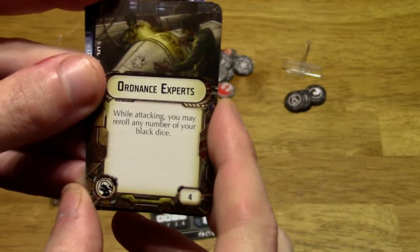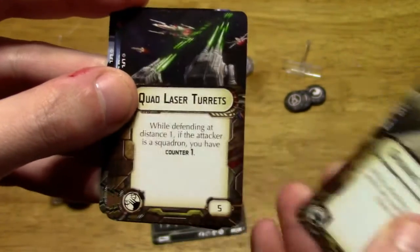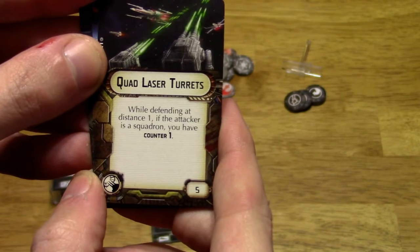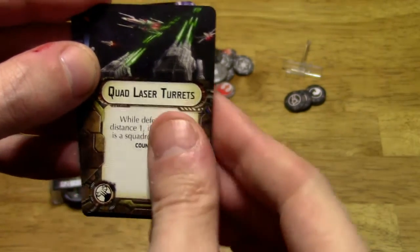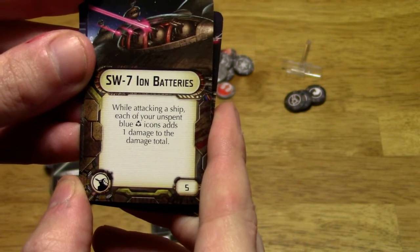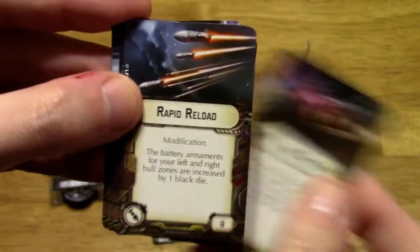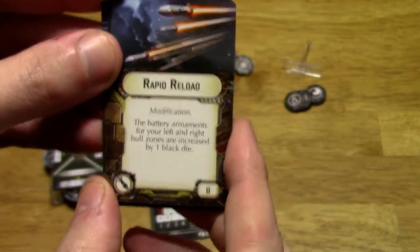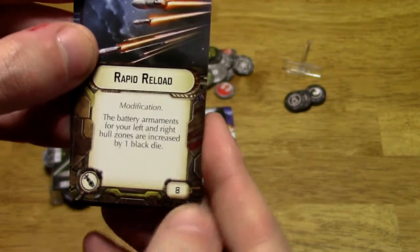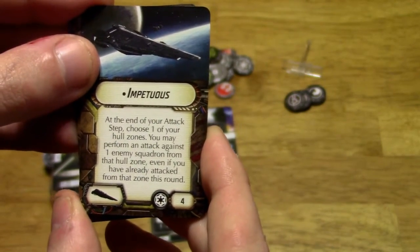Ordnance Experts at cost 5: while attacking, you may re-roll any number of your black dice — and that fits well with this particular ship. Quad Laser Turrets: while defending at distance 1, if the attacker is a squadron, you have counter 1. Cost 5. SW7 Ion Batteries: while attacking a ship, each of your unspent blue accuracy icons adds 1 damage to the damage total. Cost 5. Rapid Reload Modification: the battery armaments for your left and right hull zones are increased by 1 black die. 8 points.